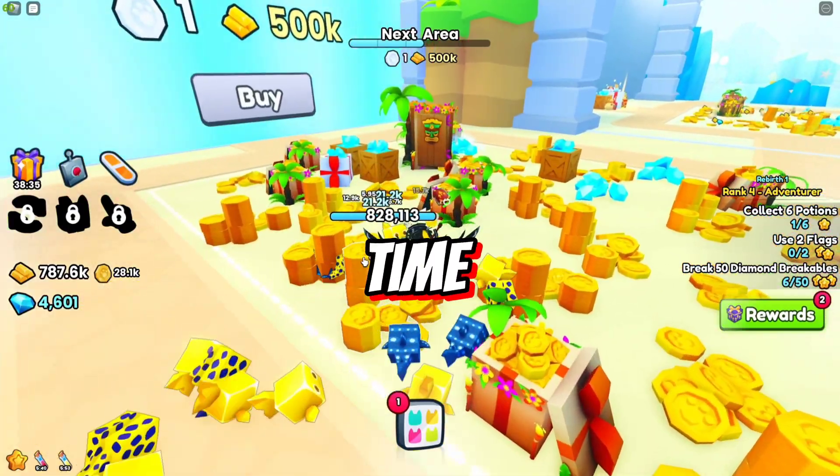Let's buy the next area — it only costs 250 platinum coins. There are also some free diamonds, let's claim those. Now I need to build a better team, so I'm going to add some more powerful pets. Let's buy the next area for 500 platinum coins, though there's nothing new in it.